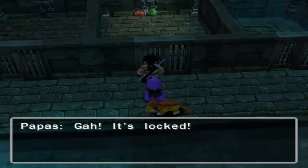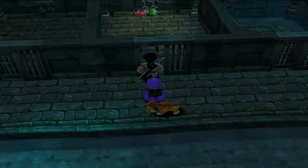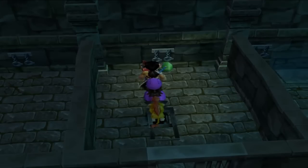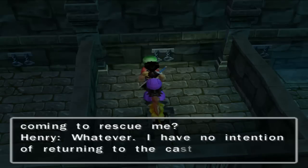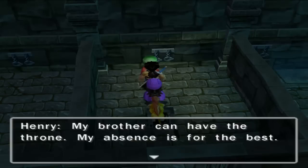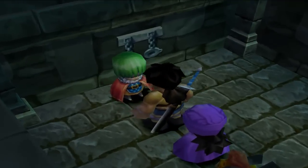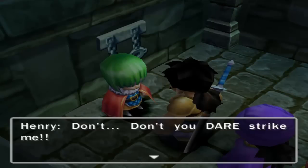The door is locked — stand back! Wow, that's pretty awesome, you can even break cell doors open. 'Better worship my dad for this, you little brat.' 'What do you mean you have no intention of returning to the castle?' Wow, he just smacked him — that's pretty awesome.